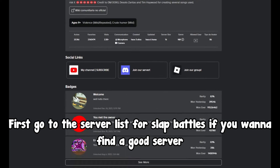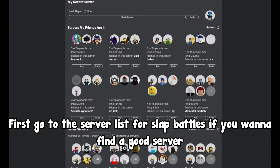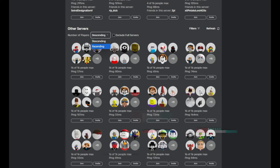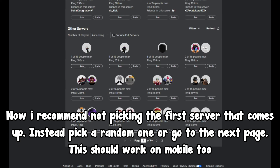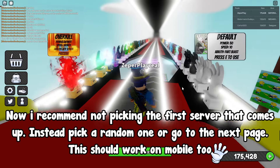First, go to the server list for Slap Battles if you want to find a god server. Click the descending button and toggle it to ascending. I recommend not picking the first server that comes up — instead, pick a random one or go to the next page. This should work on mobile too.